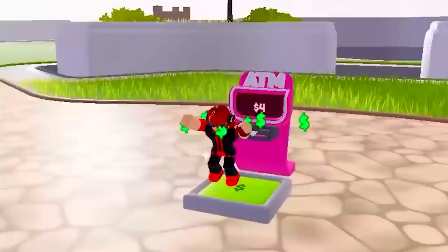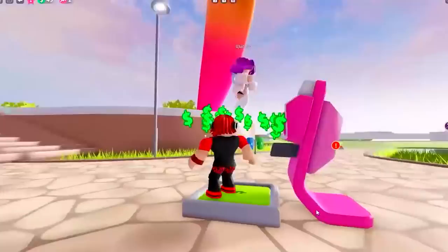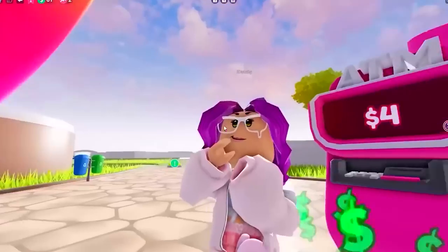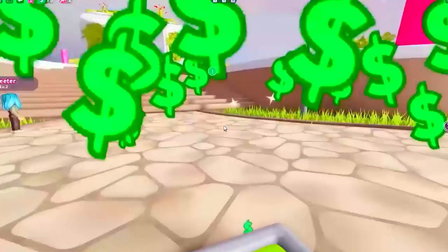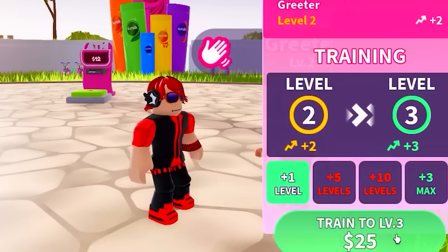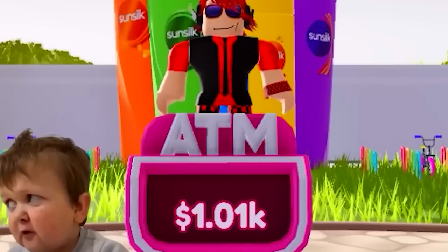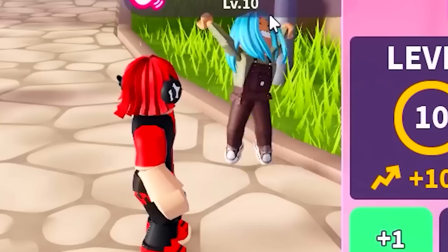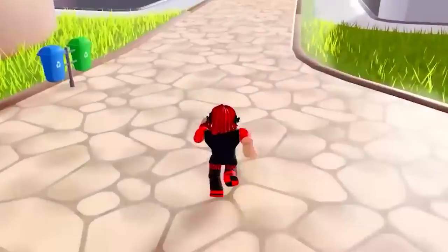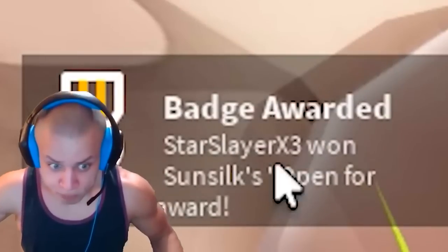Go to the ATM machine here — this is where we will get free money to unlock stuff through the tycoon and work our way to the next free items. It is important that we level up our worker to at least level 10. This will give us just enough to get the next free items really easily and super fast. Now that our first greeter is level 10, we can drive through the next parts of the tycoon and get the next free item as soon as we unlock the office building.